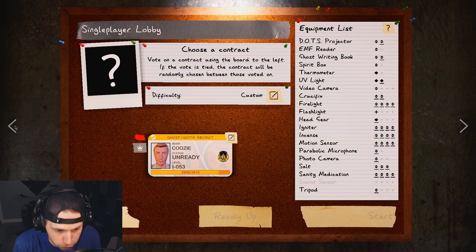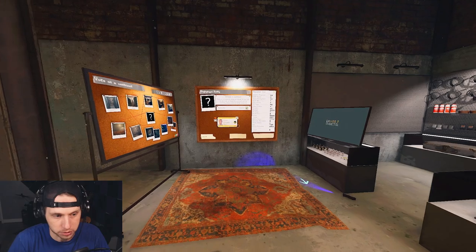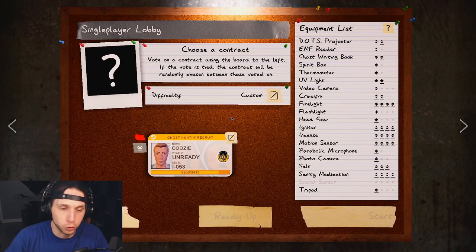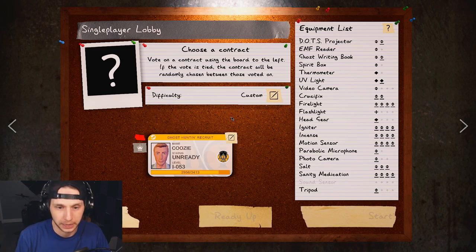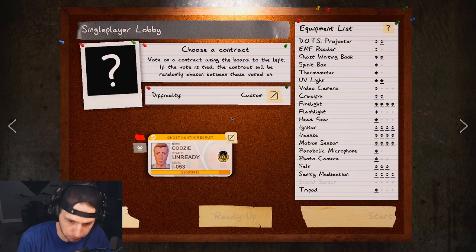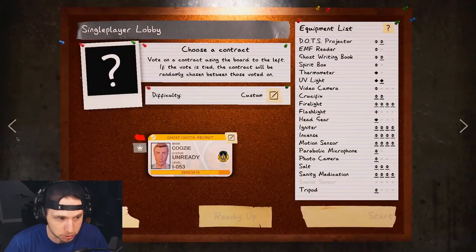Alright, mile-high view here — what is Phasmophobia? On the surface it's a horror game where you are a paranormal investigator and your job is to go into the map and discover the ghost type. But once you get past the horror aspect, this game is very deep. Once you start understanding what each piece of equipment does — there are 24 ghosts in the game — the game really starts to become fun and immersive.